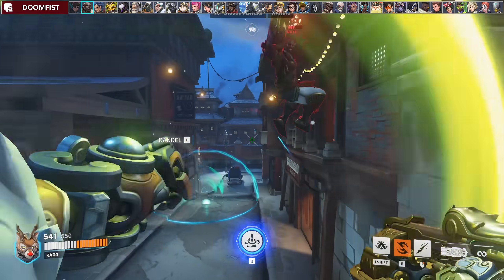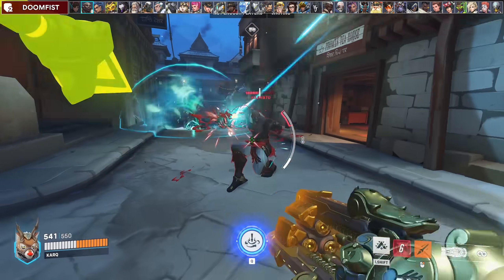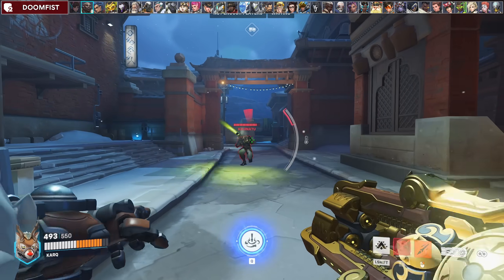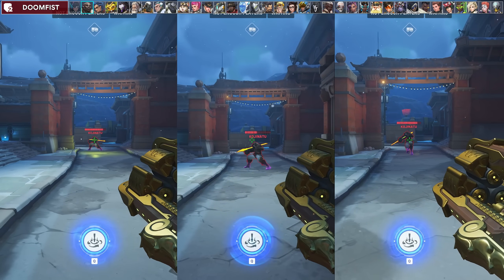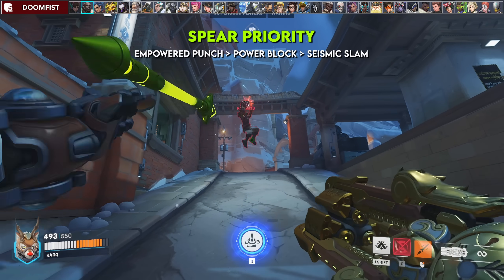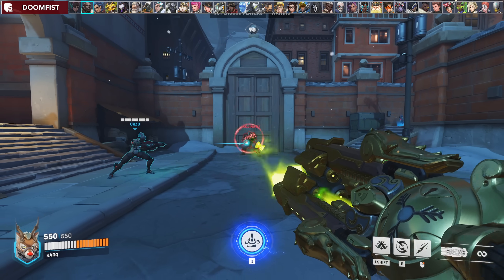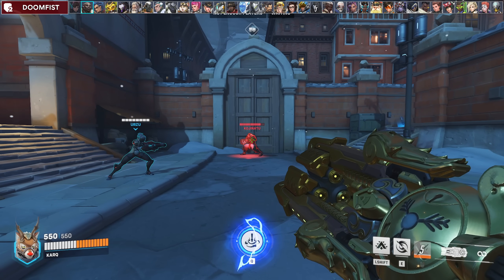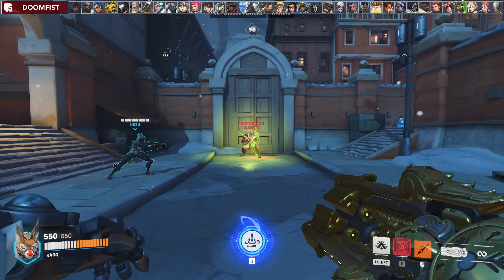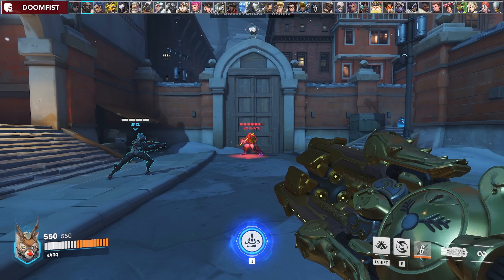Orisa has a huge counter to Doomfist, especially with your spear. You can cancel everything: his Rocket Punch, Seismic Slam, and his Power Block. All three are good abilities to use it on, with the priority being Rocket Punch, Power Block, and Seismic Slam. For his block, you need to spear it early before your teammates shoot him, because if he's already blocked a bit of damage, the spear will stun him but it can still give him the remaining damage needed to power up.